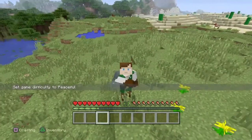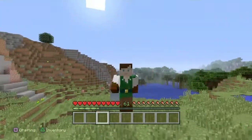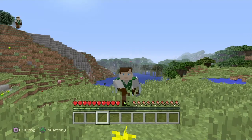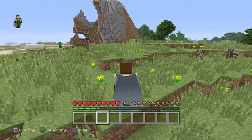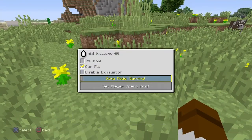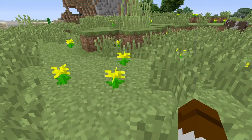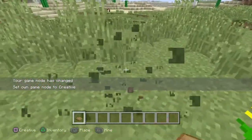Hey guys, Sam here, and we're back for another Minecraft video. In this video I'm gonna be showing you the secrets of the new update — the secrets of tier 47, including the elite drawing. We're gonna have to go in creative.